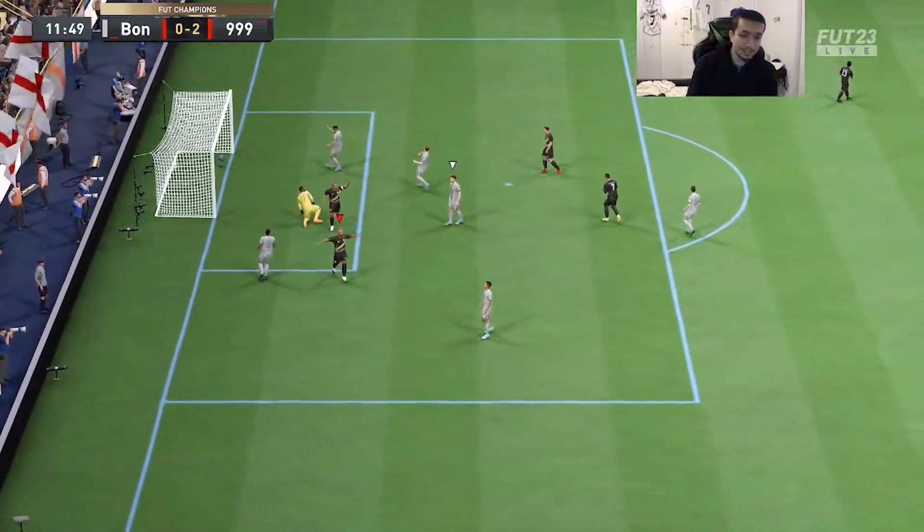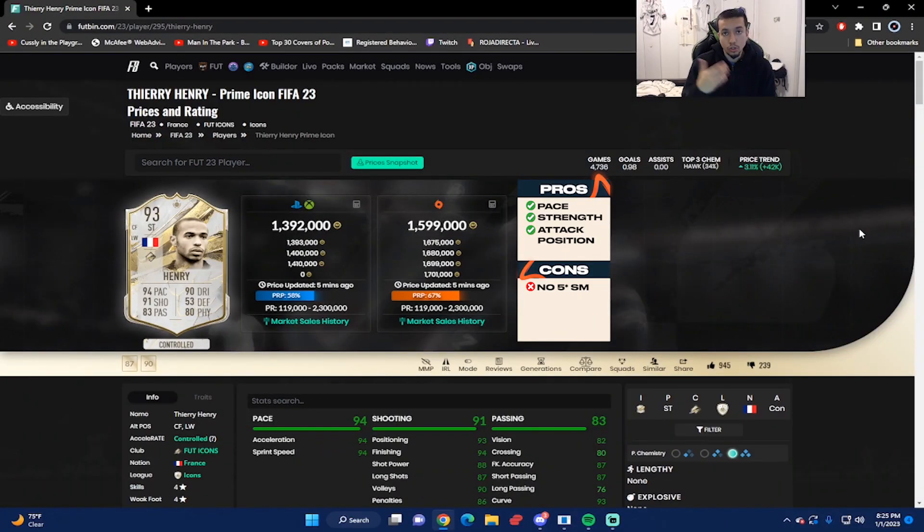That concludes the gameplay portion of the review for 93-rated Prime Henry, coming in around 1.4 million on the market — pretty much 1.6 on PC. We played five games with the card, all wins. Comparing this 93-rated card to the mid version: you get a plus-four on the pace, plus-three in shooting, minus-two passing, plus-three dribbling, and plus-three physicality — a pretty good and noticeable boost. The best thing about this Prime Henry card is the pace — he is very, very rapid both on and off the ball, with a great pace split of 94/94.